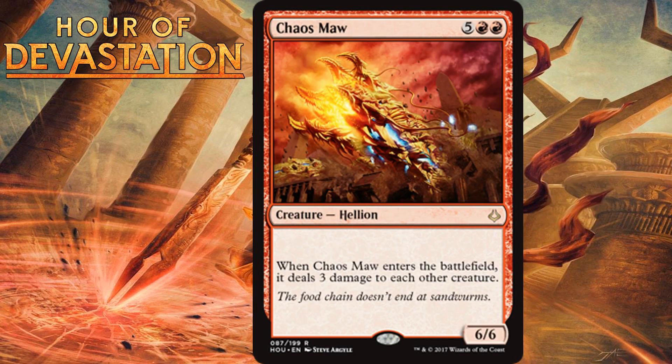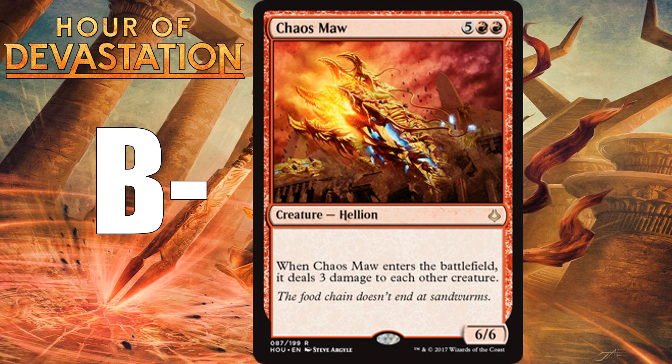Chaos Maw, for five generic and two red, is a 6/6 Hellion at rare. When it enters the battlefield, it deals 3 damage to each other creature. A seven mana 6/6 isn't the best rate, but the fact that it takes out the majority of other creatures when it enters the battlefield is incredibly powerful. If you get to seven mana against an aggro deck, they're probably just going to lose because this will wipe their board. I'm giving it a B-minus — sometimes first pickable, but it has a high ceiling if your deck can get to seven mana.